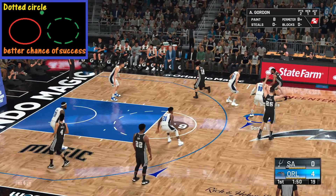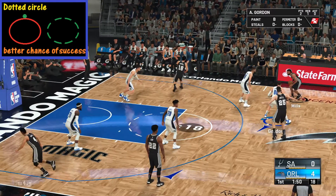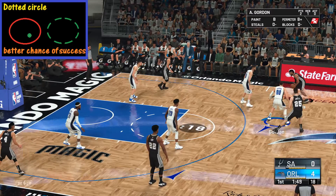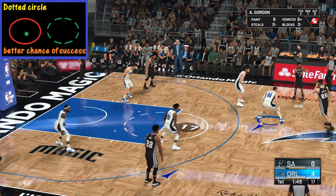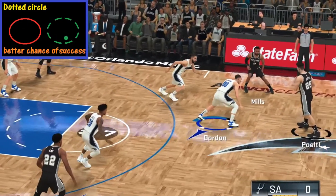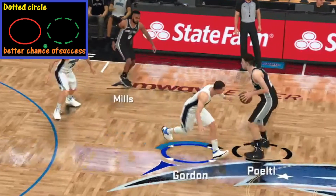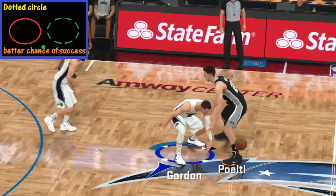Another thing to look for, in addition to a player's steal rating, to improve your chances of success are the circles. If it's a full circle, your odds of success are lower — it can happen, but it's more challenging. If you see a dotted circle, your odds of success go way up. That's one of the things you want to look for — a dotted circle where a player's making a signature move or a crossover.